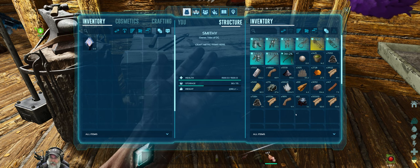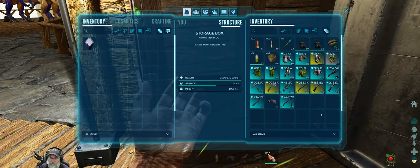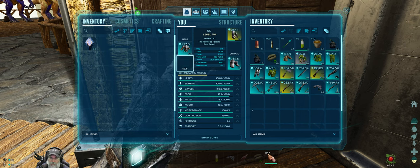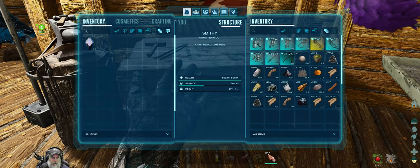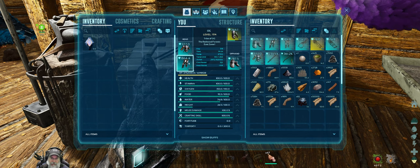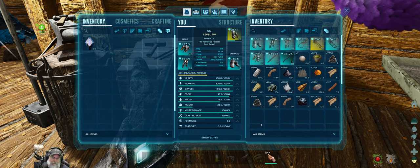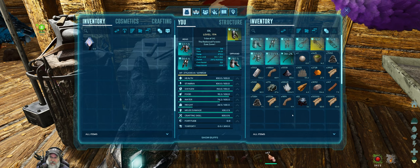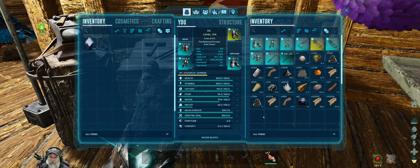Now the next thing we're going to do is look at what we have for flak armor right now. These aren't actually a blueprint — I just straight up found those. These I did make from blueprints, but we can make a little higher quality. Should I do that or not? I'm thinking I should probably save the metal because we need it for the saddles. I mean, let's say I bumped this up another 50 or even 100 points — these are already so damn good that it's going to make very little difference.